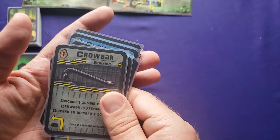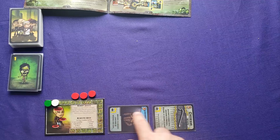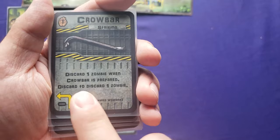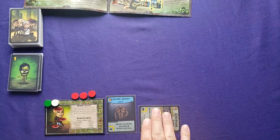Anytime you play one of your non-event cards, it comes in on your lineup sideways — it's unprepared. You'll see the cost in the corner to prepare the card. To prepare both of these cards, it costs zero, and you turn it into the prepared position. The crowbar is a little different — it says discard one zombie when crowbar is prepared, then discard to discard one zombie. So you get to discard two zombies total. Keep it unprepared until you're being attacked.